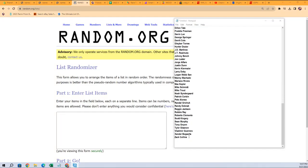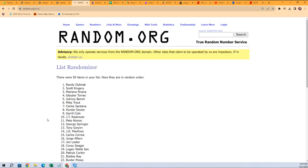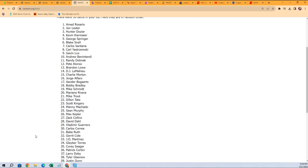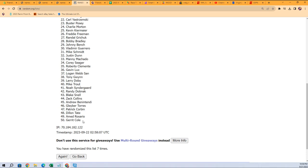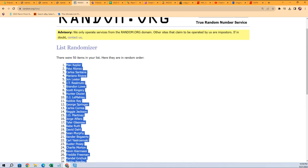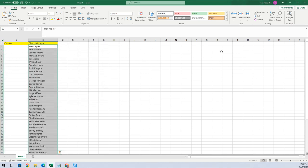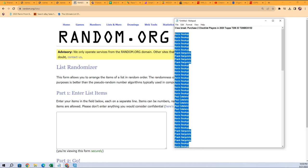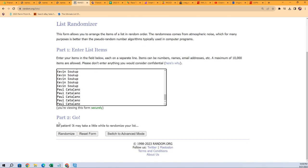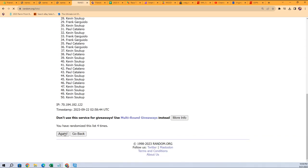First thing we're going to do is jumble up all of the checklist players here — jumble all these guys up seven times. Should be 50: one, two, three, four, five, six, and seven. Garrett Cole is at the bottom and Max Kepler all the way to the top. We're going to copy that and put it right here in our checklist players area. Then we're going to do the same thing with everybody that bought into the break — Paul C at the bottom, Kevin S at the top.